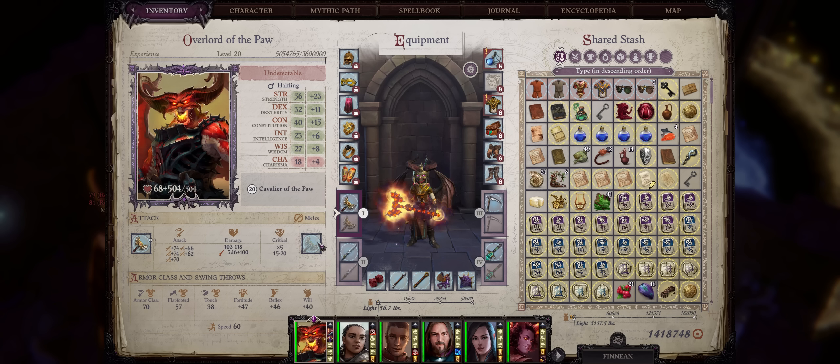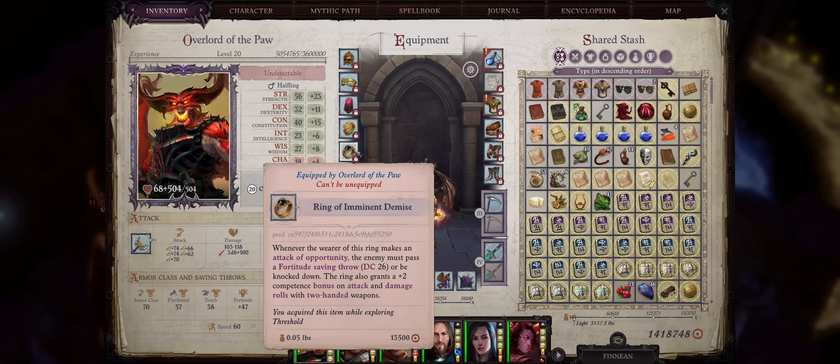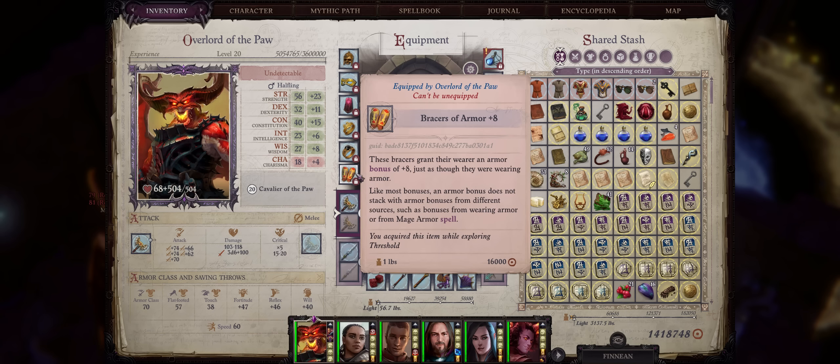For the rings, the Ring of Evasion as usual — this build doesn't get exactly very high saving throws but there is still enough. Also the Ring of Imminent Demise for the Competence boost to damage and attack rolls of two-handed weapons. As far as bracers, the Bracers of Armor are more than enough if you aren't using any armor, although armor class is kind of useless for our character because our pet's AC is what matters — though it can help when avoiding some attacks of opportunity. You can also go with the Bracers of Dominance, Bracers of Breaching, or even the Bracers of Abruptum slot early on, as you find them in pretty much the same place you get Sneak Attack for free.